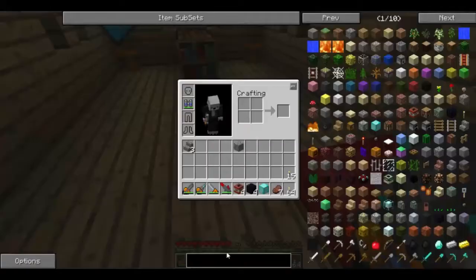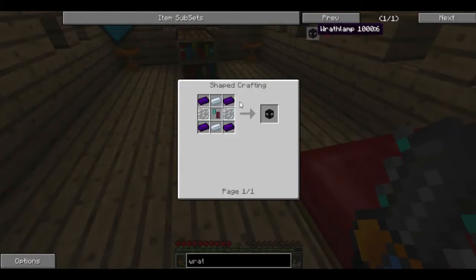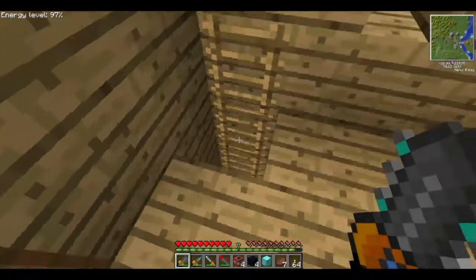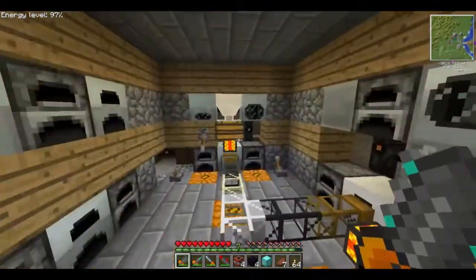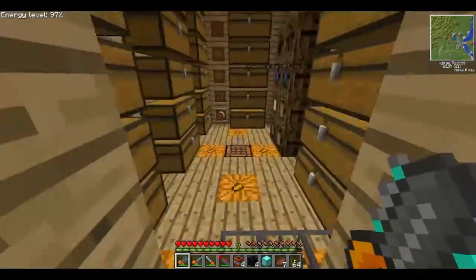We're going to use wrath lamps for this. These are pretty weird things — they need wrath igniters. A wrath igniter is a diamond shard and nether brick, so you're wondering what all of these obscure things are. The first thing I'm going to do is put three netherrack inside the compressor so that we can get ourselves a piece of nether brick for that wrath igniter.